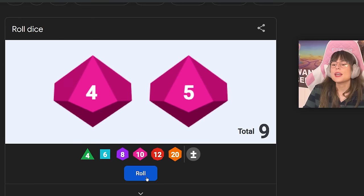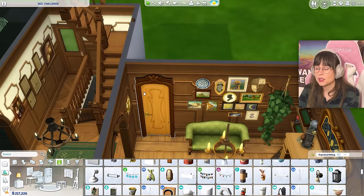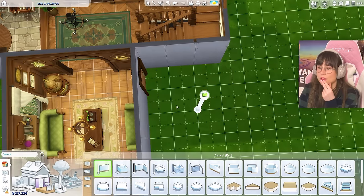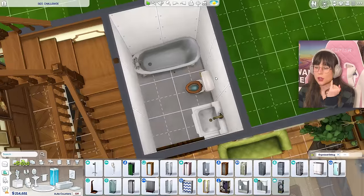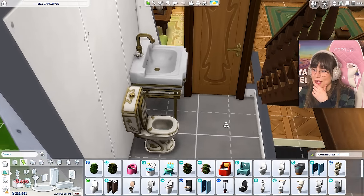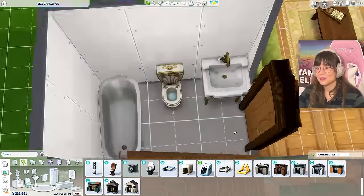Now we're moving on to the bathroom. Let's roll — one, two, three — three by two! Okay, that can work for a bathroom, though I was hoping for a little more. Thank god I put a door there earlier — imagine if I hadn't! For three by two, I'll put the bathtub here, the toilet there, and the sink there. The toilet matches actually pretty well, and for the overall look — considering the options — it's gonna be like that.